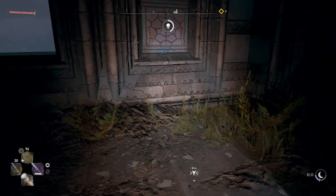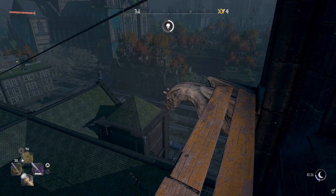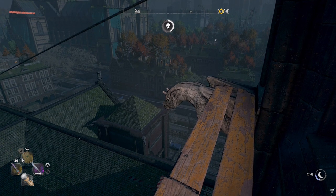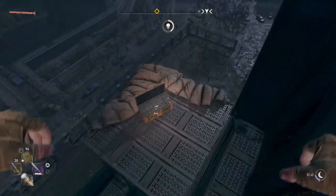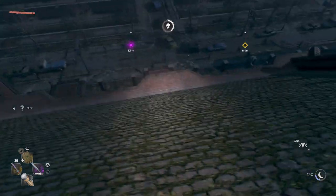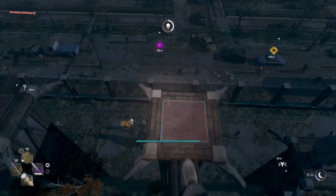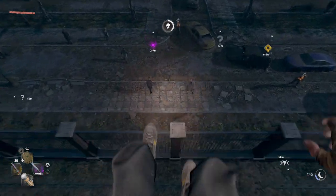You just want to grab it and then you're going to make your way back out of this window. You want to jump down and you want to use your cinch to scan the area and you will see a blood trail. You just want to follow it. Since I have already done this I do not see the blood trail, but you guys should see it. Just follow it and I am going to show you guys the locations to where you need to go.